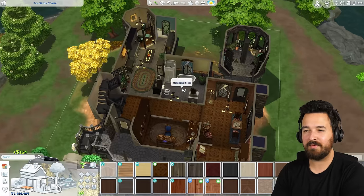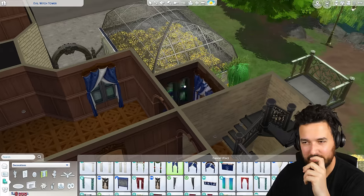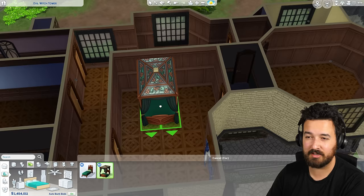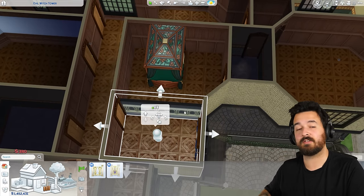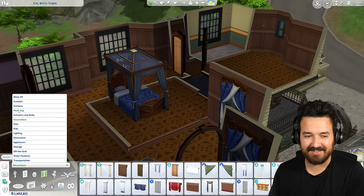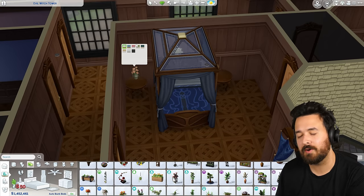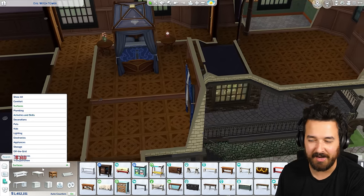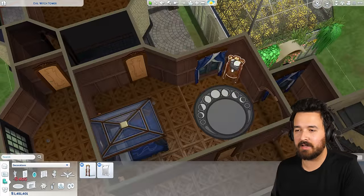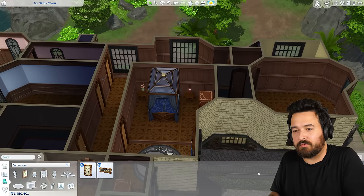Moving up to the second floor — I spent a while figuring out a good floor plan because the shape of this place is really weird. We end up with four bedrooms and three bathrooms on this level, including two ensuite bathrooms. I put this bed on a platform, which I later discovered sticks a little bit through the level above — but it's not a big deal. This room is for Plantain, Colm's half-sister who lives with her and is also a spellcaster. It has a nice little ensuite and almost a walking wardrobe area.